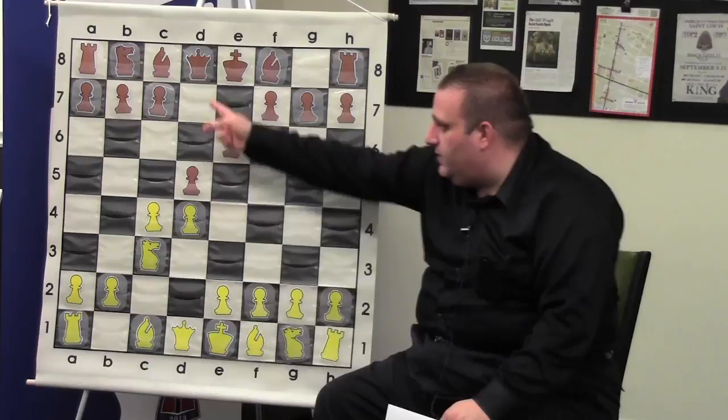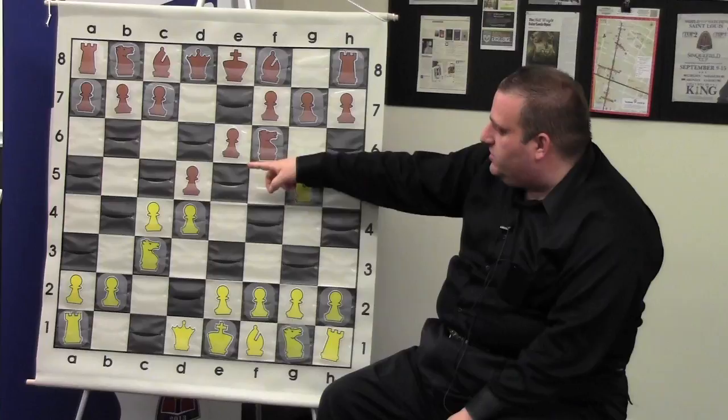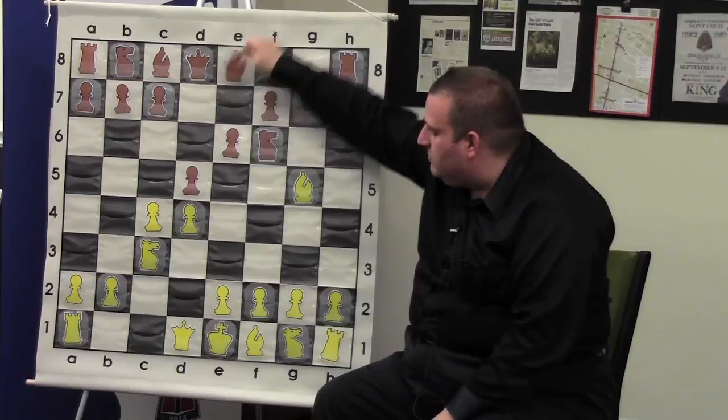So I pinned his knight, and black has many moves in this position. He can play bishop to b4, knight b to d7, c6, h6 — losing a pawn. Bishop e7 is the most common. I've also played c5, which is crazy talk, but it's really interesting. This is the normal continuation.